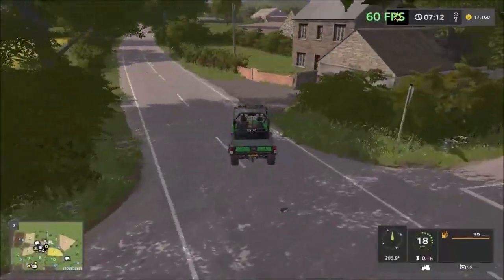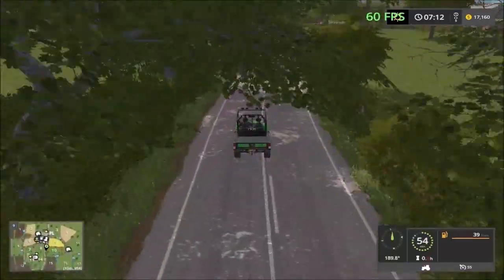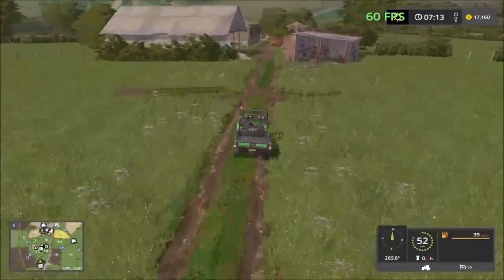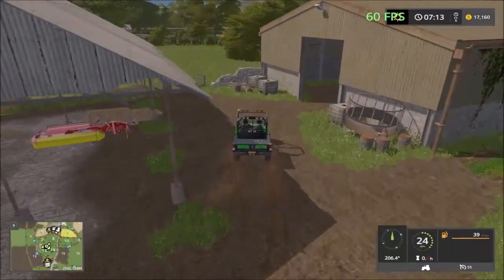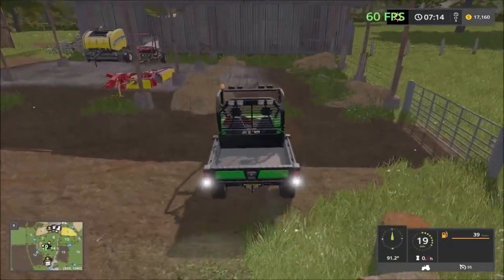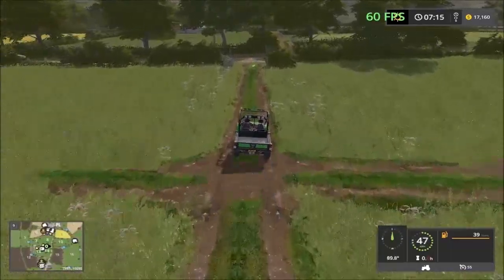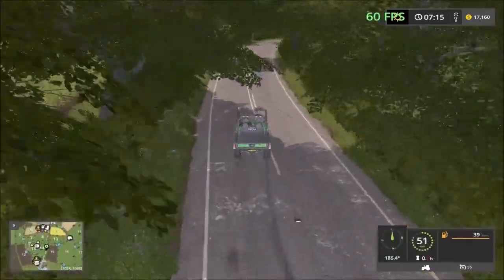Down the road this way takes us to the straw sales point. This road takes you to the straw sell point right here — there's a sell point for straw here. All the straw equipment is here, and the grass and straw to make bales are stored here. This is the second farm, and then down the road we have the sell points.